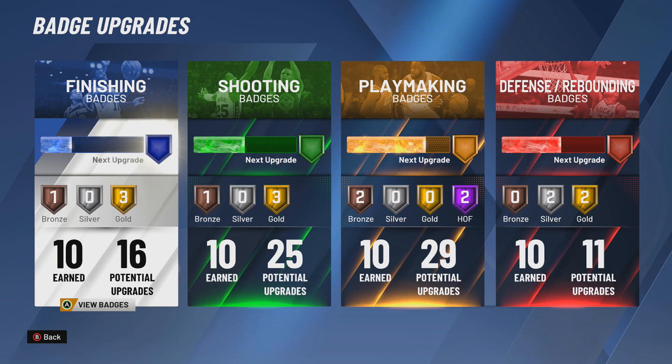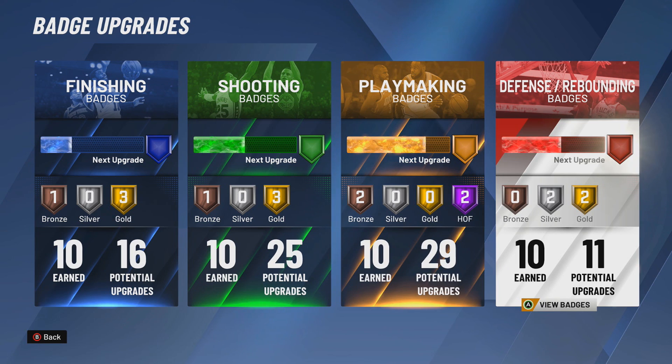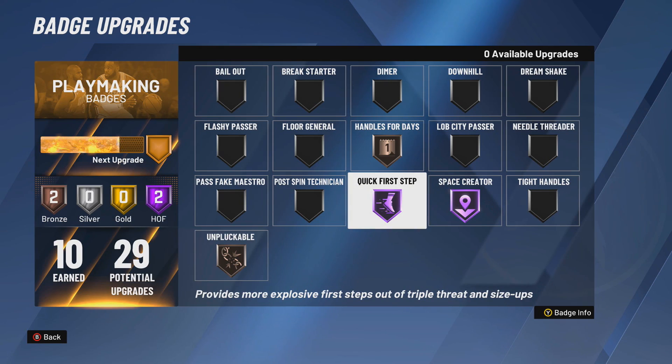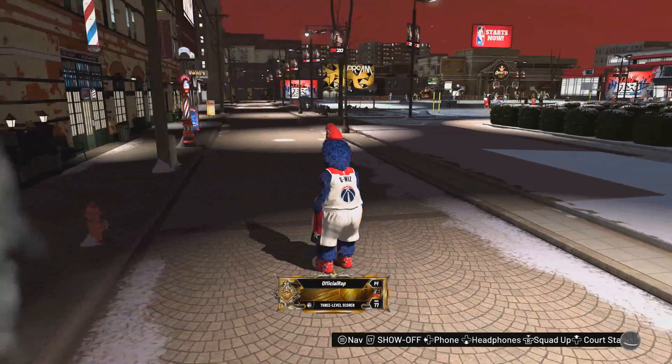Let me show you guys the badges — it's not bad. You get six finishing badges, 15 shooting, 19 playmaking, and one defensive badge. It's not terrible but not great either. In legend, it's actually pretty nice. On top of being able to speed boost, you also get Hall of Fame playmaking badges, which I really like.